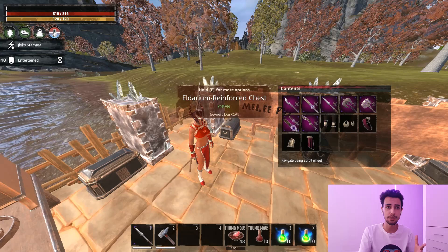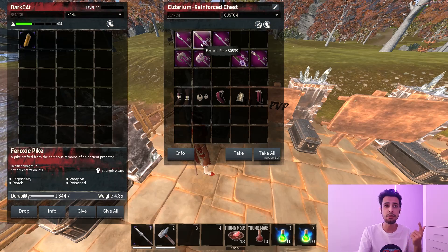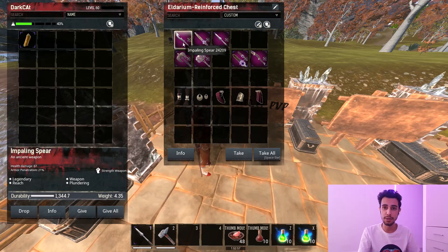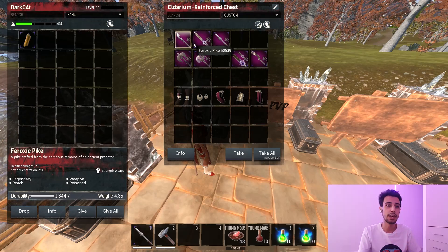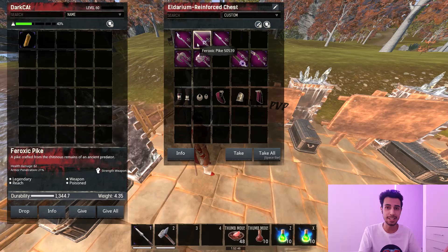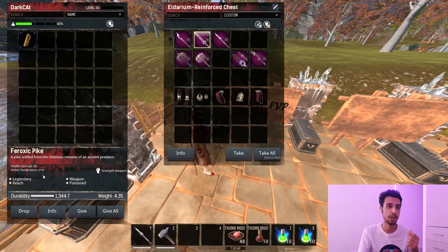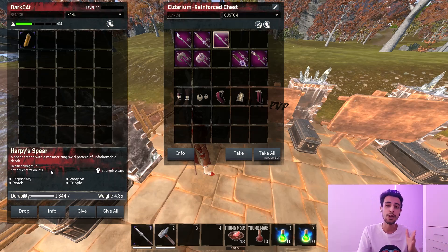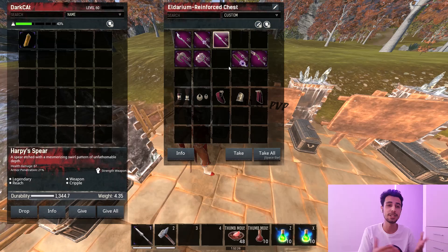For weapons, I recommend some spears to start: the Impaling Spear, the Frog Sick Pike, and the Harpy Spear. The Impaling Spear removes buffs. The Frog Sick Pike deals poison on every hit but it was nerfed — it now has 62 damage and 21 armor pen, so I don't fully recommend it. The Harpy Spear has 67 damage and 21 armor pen and deals hard cripple on every hit, so that one I do recommend.